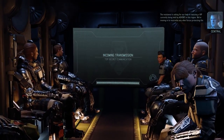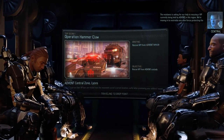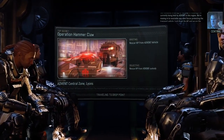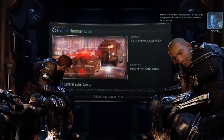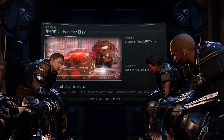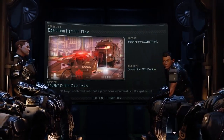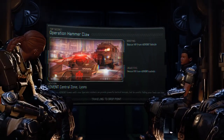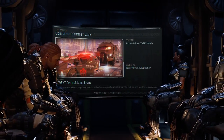The Resistance is asking for our help in rescuing a VIP currently being held by Advent in this region. We're moving in to neutralize any alien forces protecting the transport vehicle. Lock down the AO and secure the target package. And an extraction. I can't remember — does this type have a timer on it? I hope it doesn't.